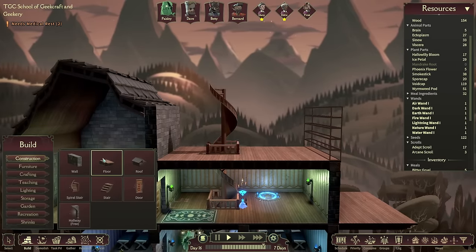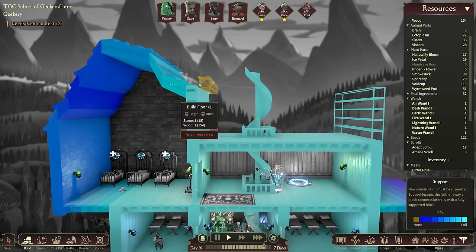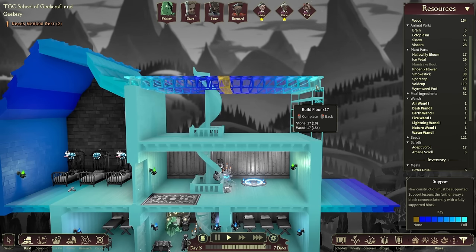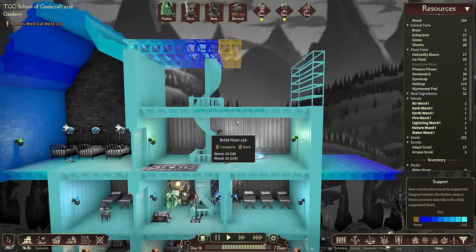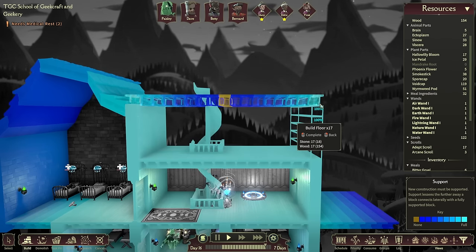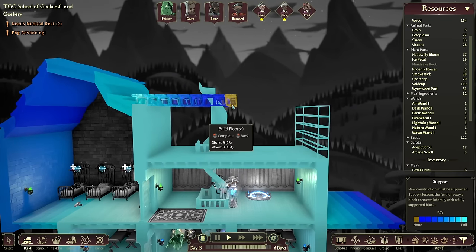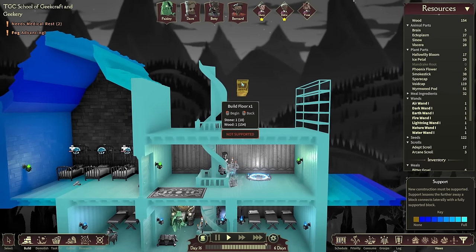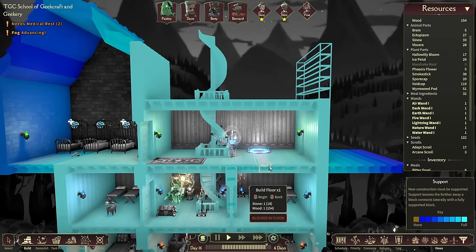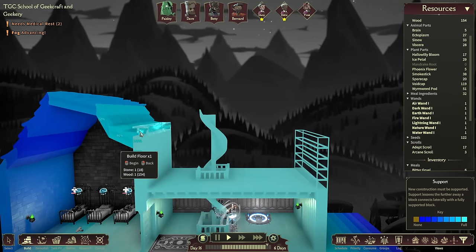Let's build a room here — a wall five blocks high, floor across the top. But the middle section shows as unsupported even though it looks completely fine. The support lesson says it needs to connect laterally with a fully supported block. All the fog is advancing — we need to sort the fog stuff out, I forgot about that. How can I build floor there but not there? I don't understand. I'm not a structural engineer. I just want to build a wizard school, not an engineering school.